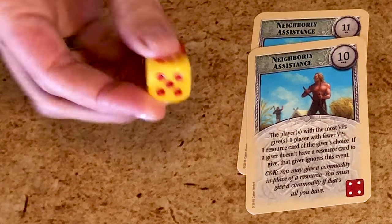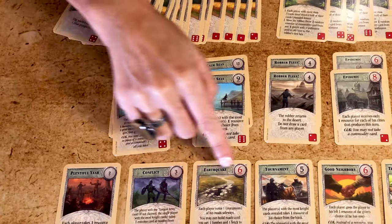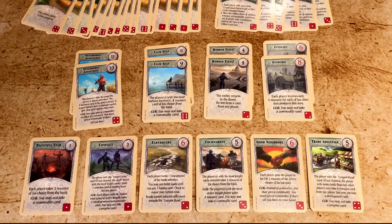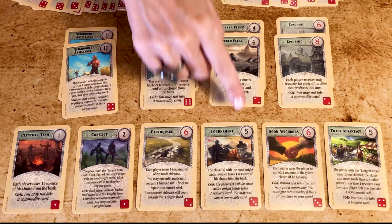The second variant is the Catan event cards. This set of cards replaces the dice. The statistically correct distribution of the numbers reduces the randomness produced by the dice rolls. On your turn, instead of rolling the dice, use the event cards and draw face-up the top card of the deck. The number on the circular chit on the card determines which terrain hex produces resources or activates the robber. Half of the cards may also trigger an event. There are a total of 20 cards with 11 different events. Those events inject new elements of chance and create a different game ambiance. You can, if you want, add the New Year's card to add a little less predictability.